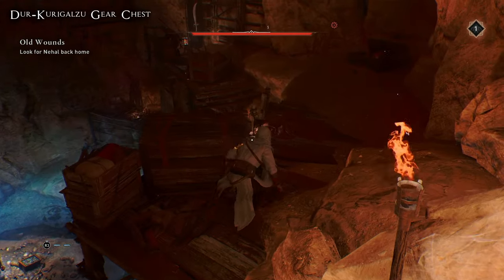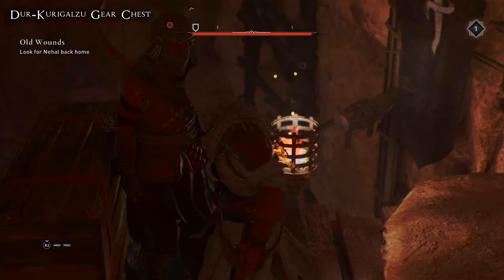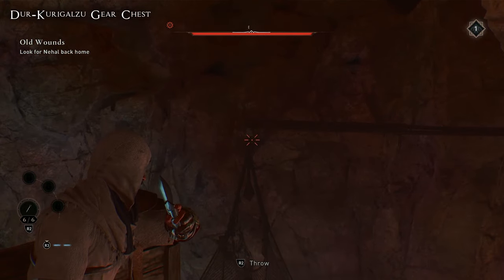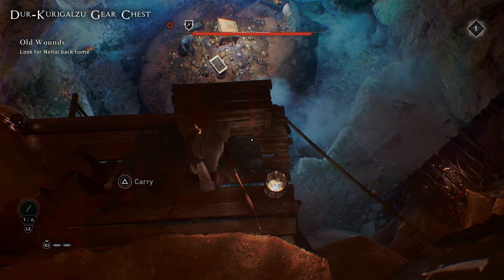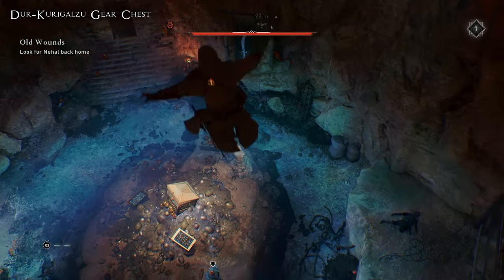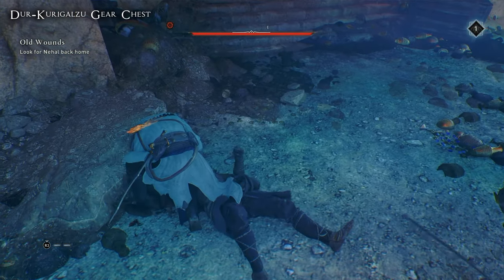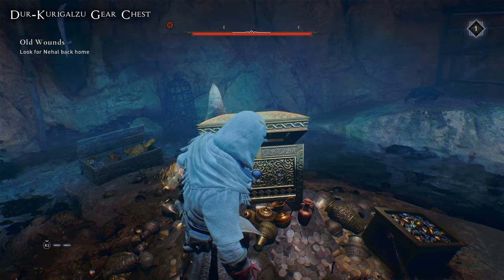This chest contained the dagger for me. I've seen online that people report the dagger spawning in different chests, so maybe whichever one you come across first gives you the dagger or the sword — I'm not sure how it works, but if you follow the guide you will unlock both weapons and all their upgrades. There are enemies in this room too; assassinate them and they go down quickly. In the center of the room on the pile of gold you'll find your first chest.